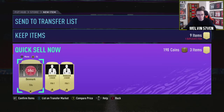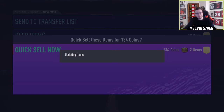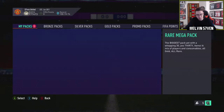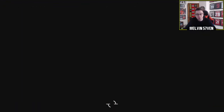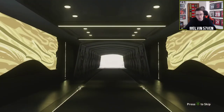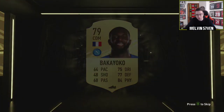I probably shouldn't be discarding TIFOs now after what they did with Haaland versus Felix — you never know if the Denmark one's going to become useful. My mate packed tradable KDB — he'd already packed an untradable KDB on the very first day, his very first pack. I don't know how much KDB is on the market but he's at least a few hundred k.